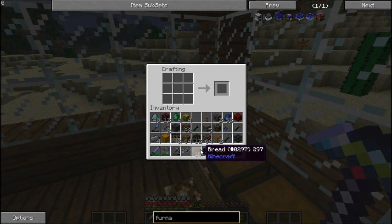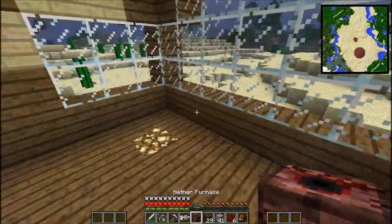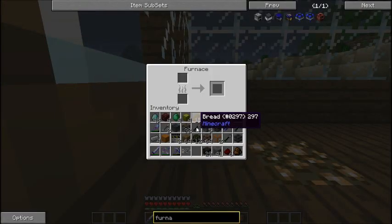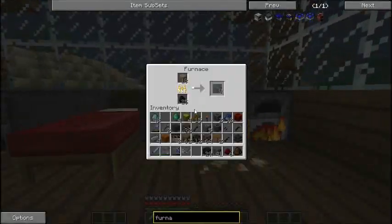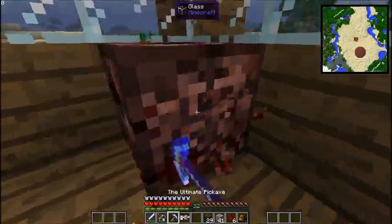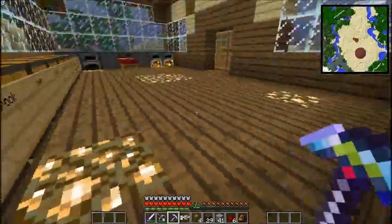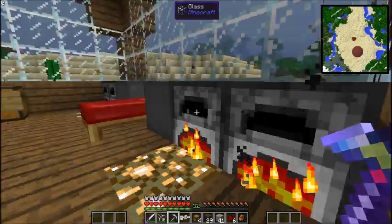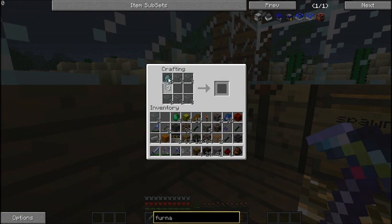Maybe it'll work without coal. What does it do — does it work faster? I don't think it works any faster. Let's see, that's where that goes. Grab some of our glass and let's make this chest. There we go.